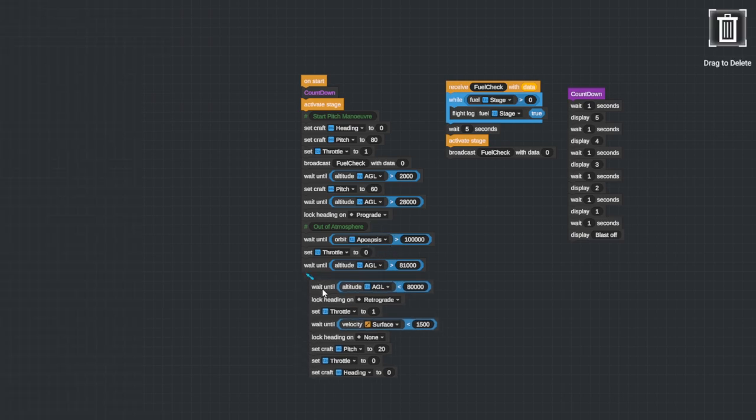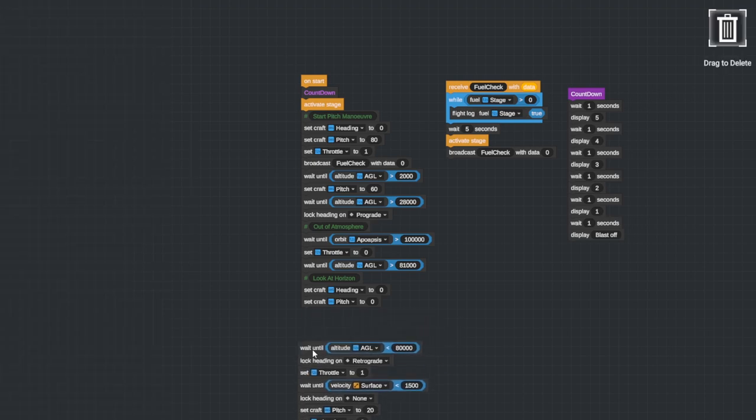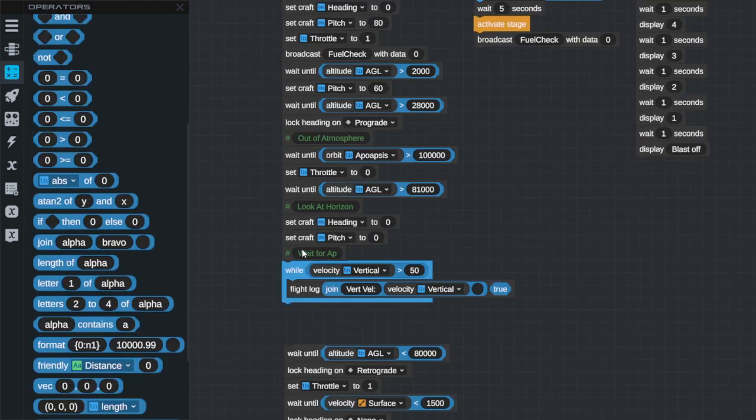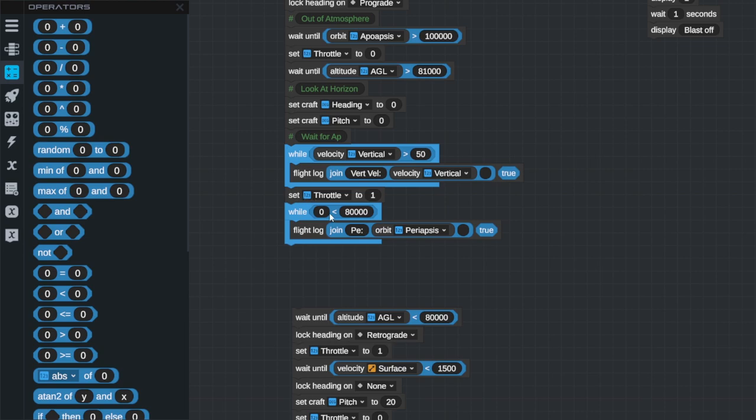That's the next bit we need to do. We're still looking prograde — I think I want to look at the horizon instead. Hear me out: we're traveling up in our orbit, and the way we know whether we're close to apoapsis is our vertical speed will slow down, because when we're at the highest point we're going to start going down again. So the speed has to change from up to down. We wait for apoapsis by waiting for our vertical velocity to drop below 50, and whilst it's bigger than 50 we print it out to let us know what's going on. Then we throw our throttle back to full and wait until our periapsis goes above 80 kilometers, then set throttle to zero.